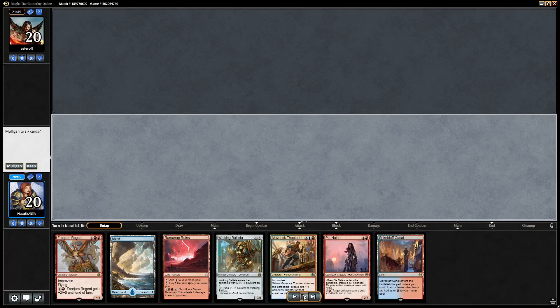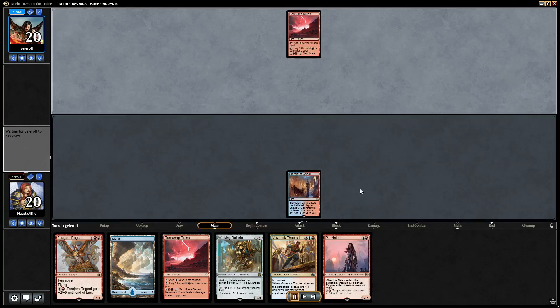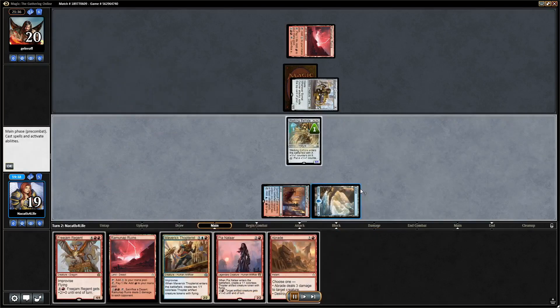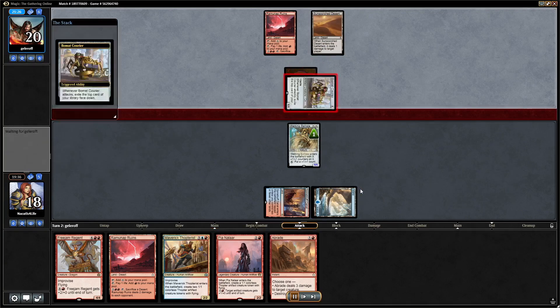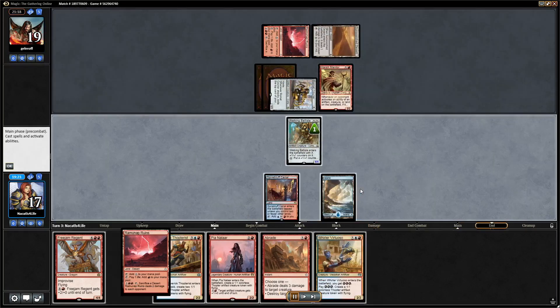This hand looks good — it has some action, a turn two play, a turn three play, and if our Ballista and Thopter survive we have Thopterist on turn four, or if we draw a land we might even have a Gearhulk early. We have the tools but no removal spells, though we have good blocks. Bomac takes damage; there's a removal spell but we just play the Ballista because we really want Thopterist in two turns. Now they have Harsh Mentor.